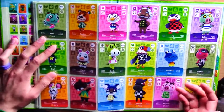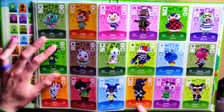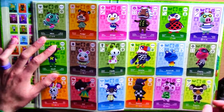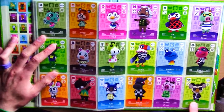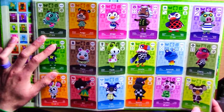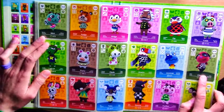Roscoe - another one of the grumpy characters. I seem to get a lot of grumpy characters. I had Roscoe in Wild World - he kind of grows on you, he's got a heart of gold. Eugene kind of creeps me out - he's just too stylish. He's a bit freaky. You could call him Elvis to be honest - he's got a bit of an Elvis vibe to him. Cherry is quite easy to get, there are quite a few of her around last time I checked.